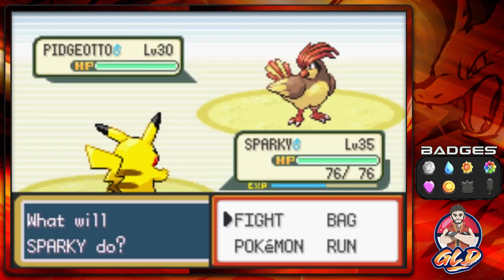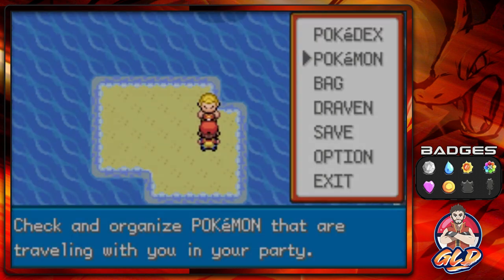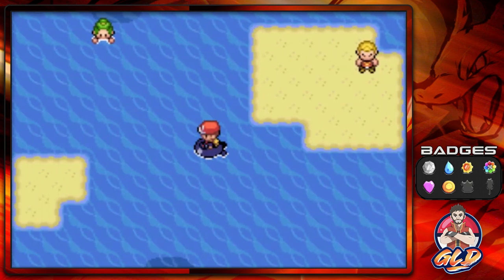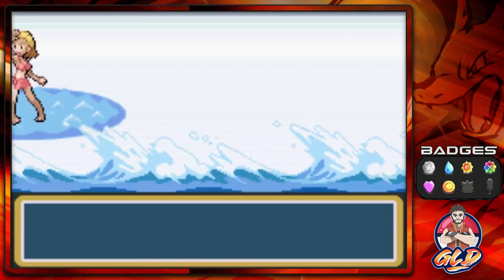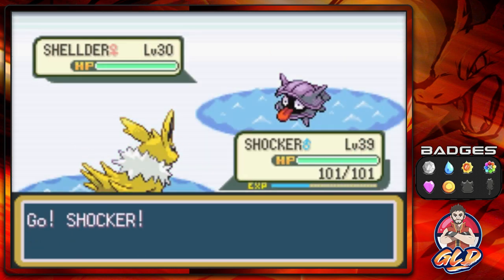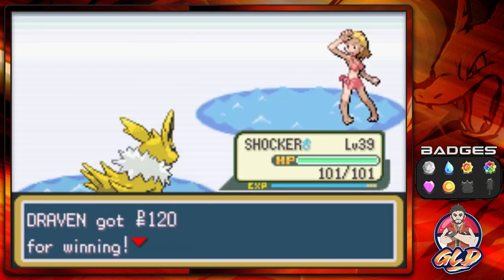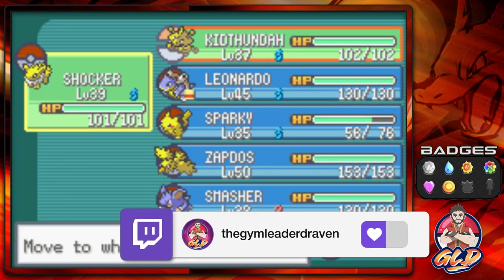Thunderbolt, there we go. Keep it going Pidgeotto! Let's switch out our Pokémon — get the whole Zapdos going and start battling everybody. Let's go — boyfriend gave her big pearls, wow. Big innuendo right there. Let's take on this swimmer — Shockwave for the win, Shockwave again, and another Shockwave. That is how you do it. Big pearls, her boyfriend gave her big pearls — can't get over that.